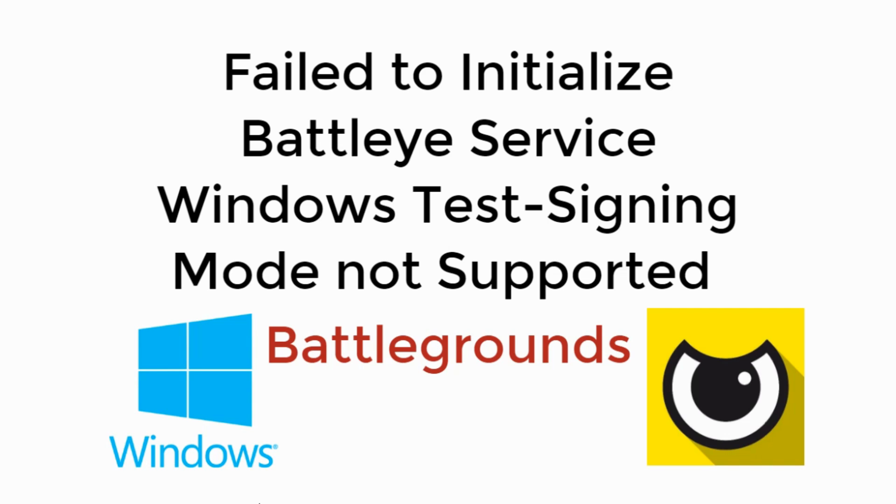Welcome back to Processing Brains. Today we will learn to solve the error: failed to initialize BattlEye service — Windows test signing mode not supported in Battlegrounds. So let's begin.